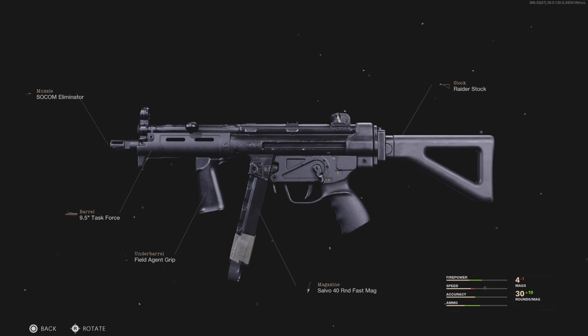Next up, we have the MP5. For the MP5, we have the Socom Eliminator, the Task Force Barrel, the Field Agent Grip, the 40 Fast Mags, and then the Raider Stock. The Raider Stock increases the speed by a lot, and the 40 Fast Mag lets us reload faster with plenty of ammo. The Field Agent Grip and the Socom Eliminator combined pretty much get rid of any recoil on this weapon.